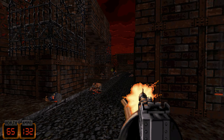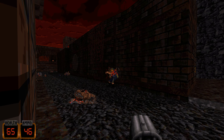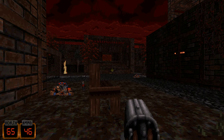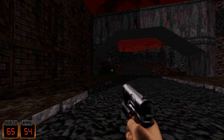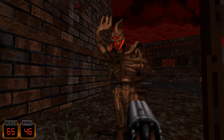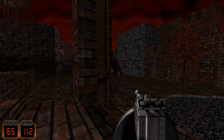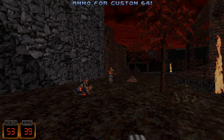You know what I kind of wish? We had a Luger or a revolver instead of this Duke 64 pistol, but it's fine — nothing game breaking. Where do we go? I'm a bit lost. This map is much bigger than the last three; this is like the first real map.